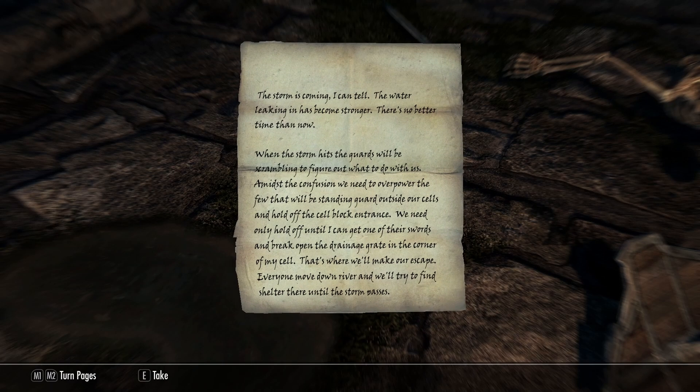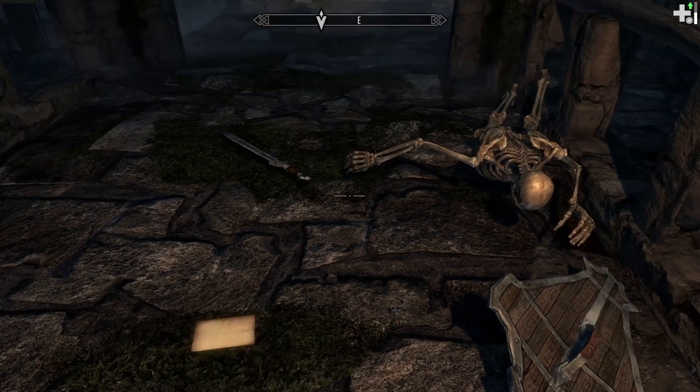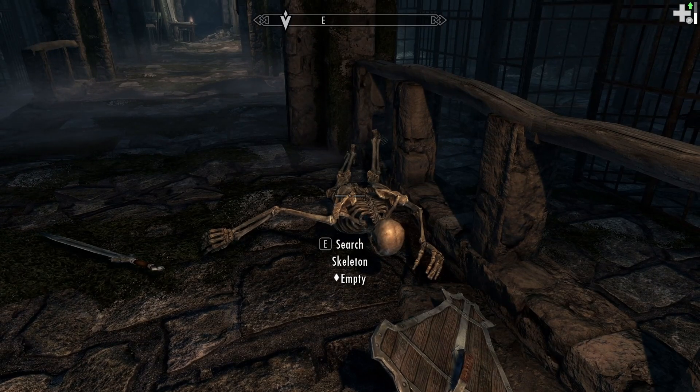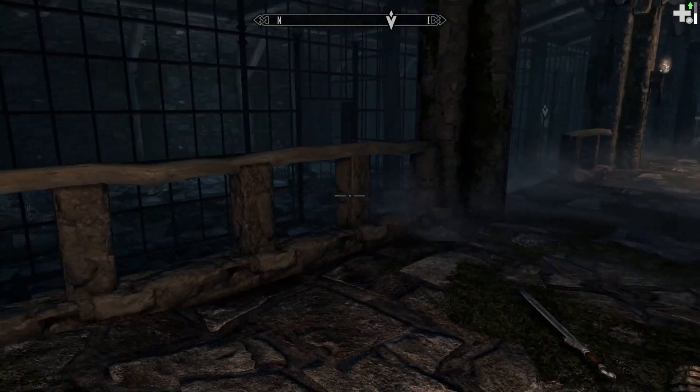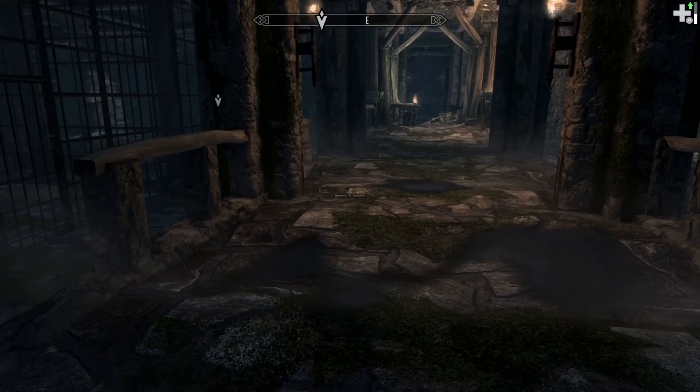The note reads: 'The storm is coming, I can tell. The water leaking in has become stronger. When the storm hits, the guards will be scrambling — we need to overpower the few standing guard outside our cells and hold off the cell block entrance. We need only hold off until I can get one of their swords and break open the drainage grate in the corner of my cell. Everyone move downriver and find shelter until the storm passes.' Well, I don't think their plan went very swimmingly — no pun intended. They're all skeletons now.